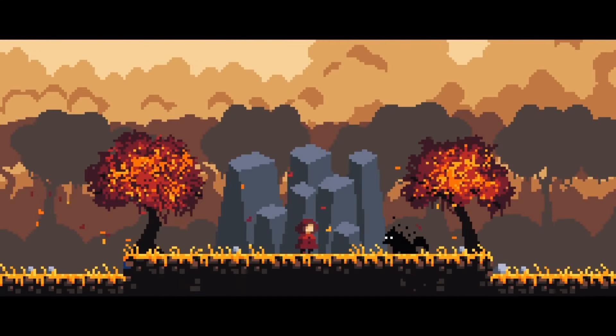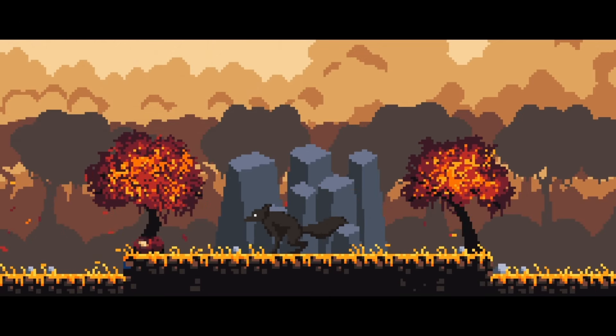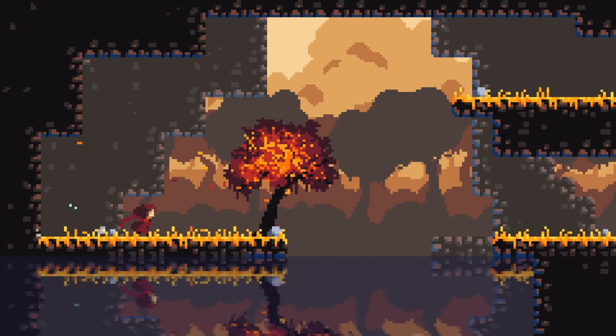Number 4. Join Amelia on a thrilling journey in Sealed Bites Extended as her family disappears, thrusting her into chaos. Guided by a mysterious wolf spirit, she ventures across stunning pixel art landscapes in search of answers and power.